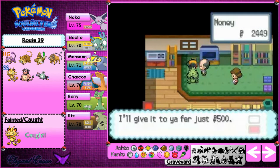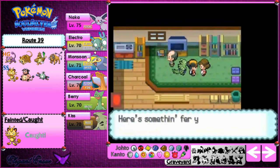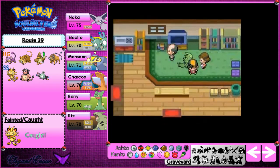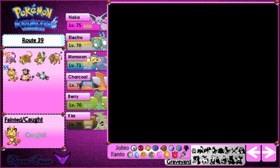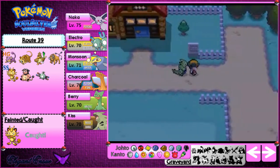We can buy a dozen Moo Moo Milk — 12 — but we don't have enough money. And mum's stealing all the money. We also get TM83 from healing the Miltank. What that does is a move that depends on what berry you're holding — it does more damage with a better berry.